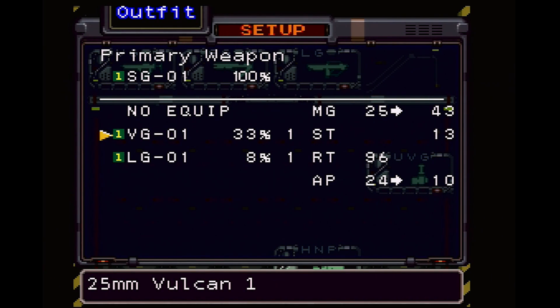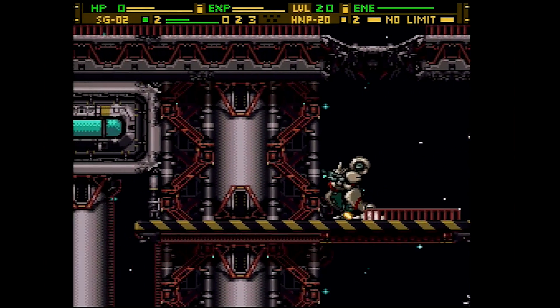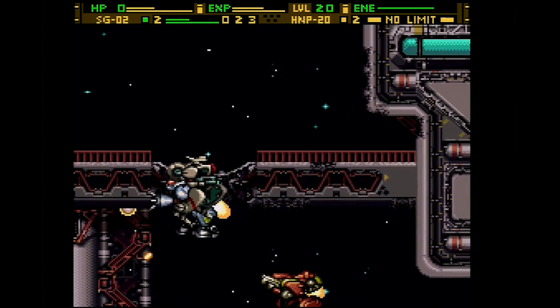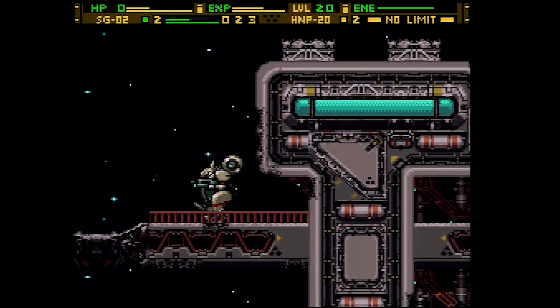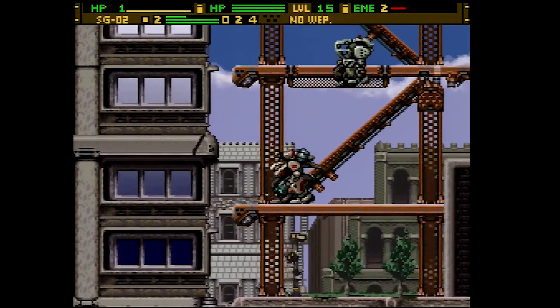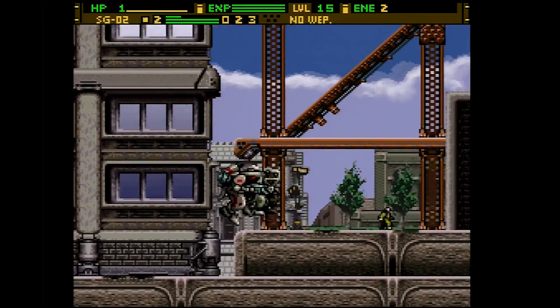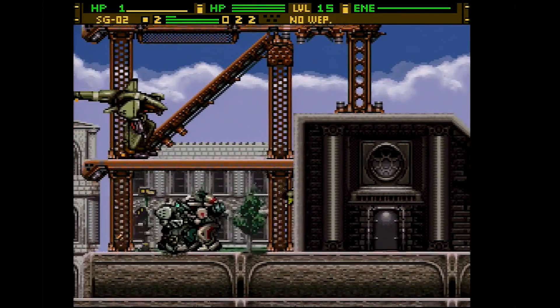A unique detail on top of normal character leveling is that individual components of the mech can be leveled further than their base value by using them to increase their efficiency. Weapons become more powerful and reload faster, and other things like your vernier unit, which helps to propel you vertically, can get you further or keep you in the air a bit longer. It pays to choose something you like early on and work on leveling it to get the most out of it, but changing your mind and trying something new isn't the end of the world either.